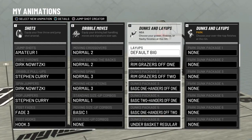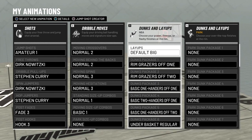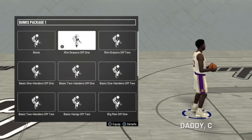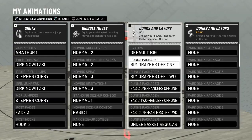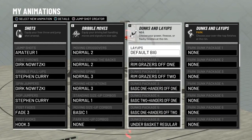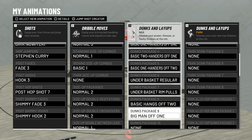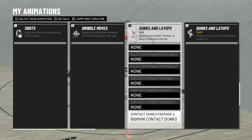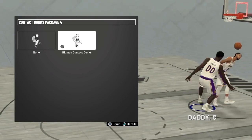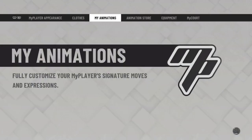Dunks are important too as a center. You don't want to have wild dunks — you want dunks that keep you from getting blocked. Just easy dunks, get you a cool little dunk and keep it moving. These nine dunks you should go buy them — a lot of these animations were free, only spent 6,000 VC for two animations. Also for glass, you can get big man contact dunks, which is very good especially with this build if you watch my previous video — you get a high dunk.